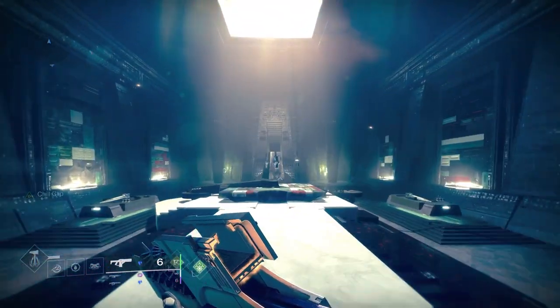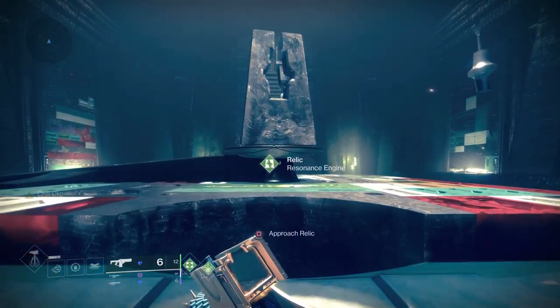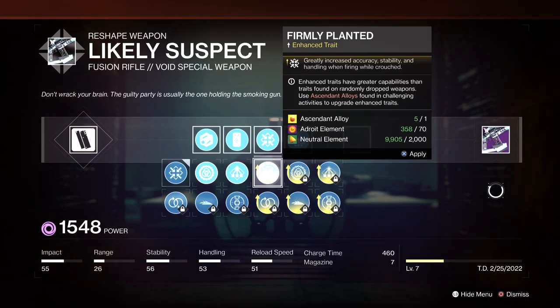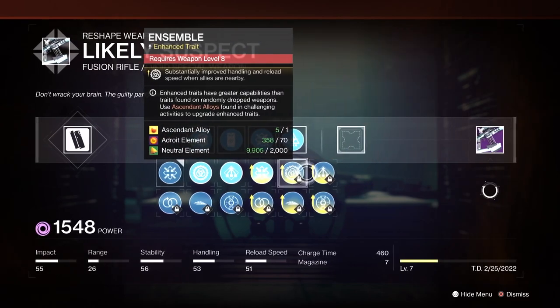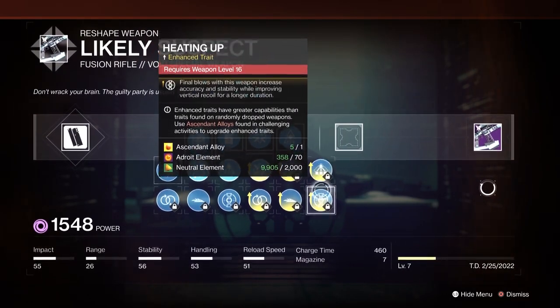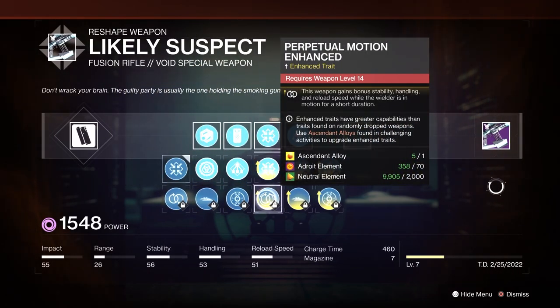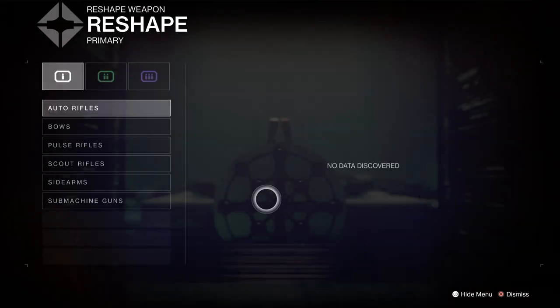As mentioned in our Enhanced Demolitionist review, a new tier of weapon perks recently became available through the crafting process introduced in the Witch Queen. Unfortunately, the benefits of these perks can be vague, and the cost of crafting them can be fairly high, especially when you can't swap back and forth between perks without paying the same cost you did the first time.